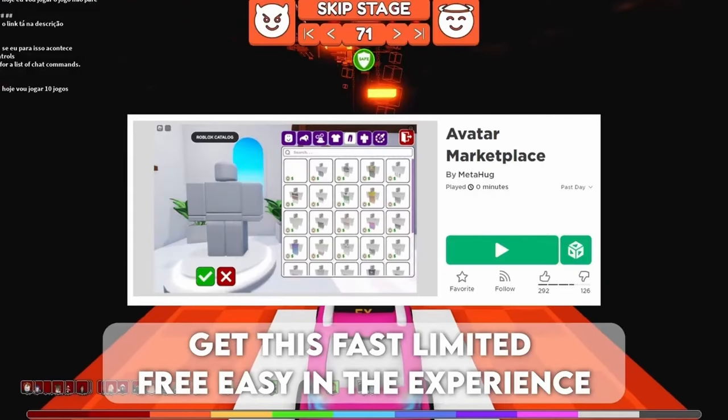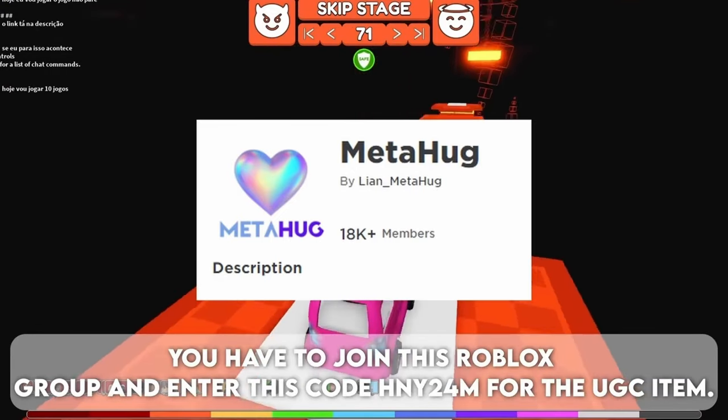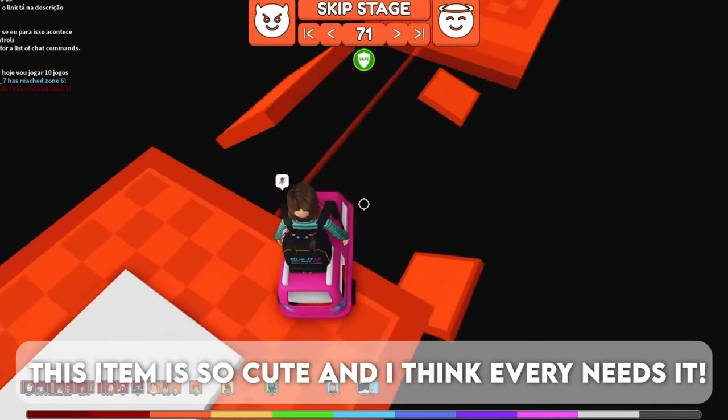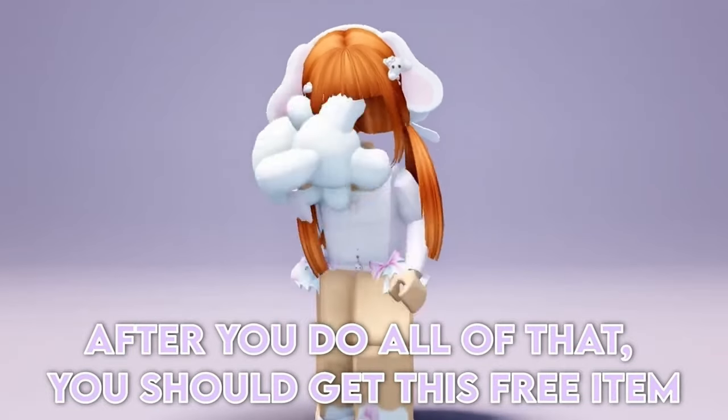Get this fast limited free item easily in the experience. You have to join this Roblox group and enter this code E24M for the UGC item. This item is so cute and I think everyone needs it. After you do all of that, you should get this free item.